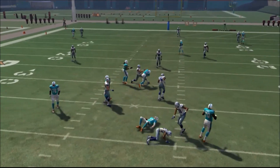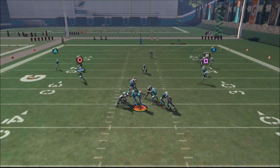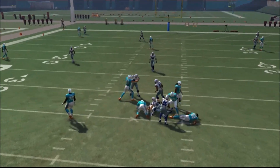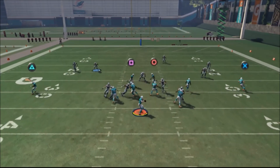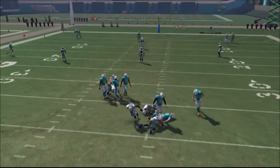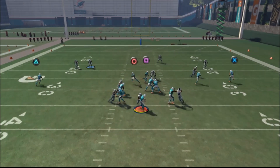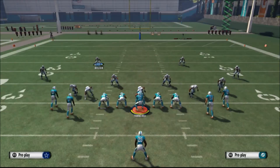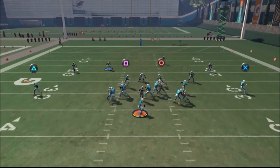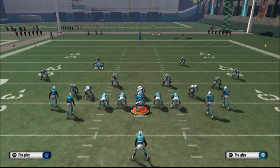Sometimes they start playing it right, but that's not going to happen all the time. That time the d-end came through. So hop blitz the left outside linebacker — you get that d-end on the A-gap sometimes, just like that. Look at that, that is crazy. Now what we're going to do is make this a four-man blitz.